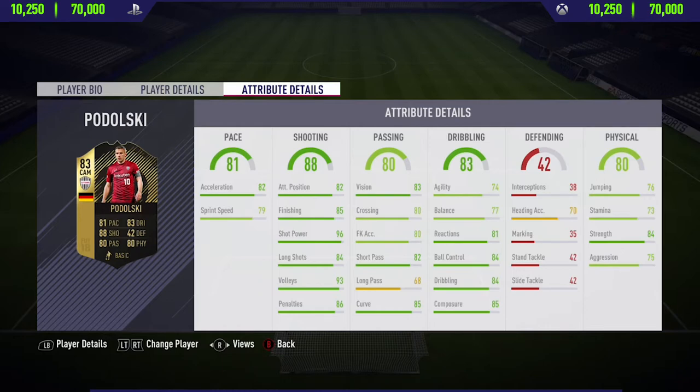Moving into his in-game stats, he has a really good well-rounded card, especially in the shooting and dribbling category. He has some really nice stats such as shot power and long shots, and also in the pace category he isn't exactly the slowest but isn't the fastest with 81 pace. So guys, this has been the in-game stats, now let's get into the highlights.